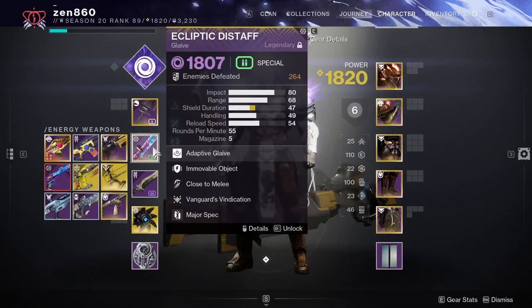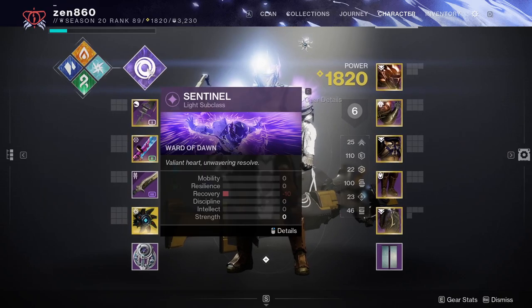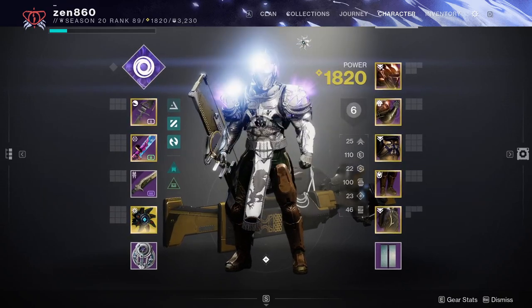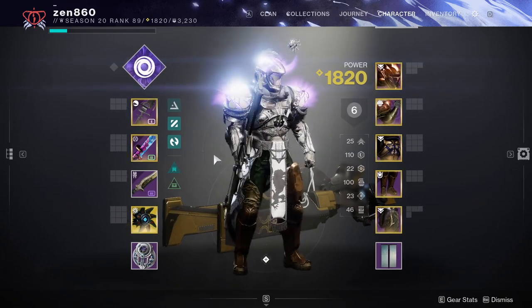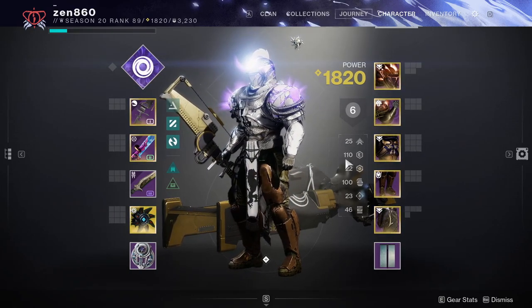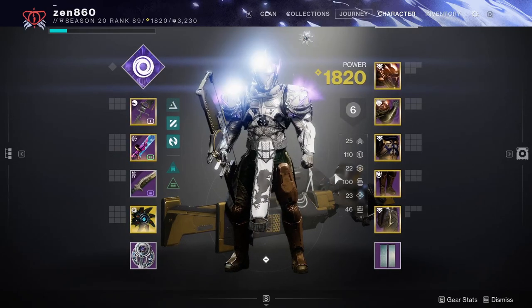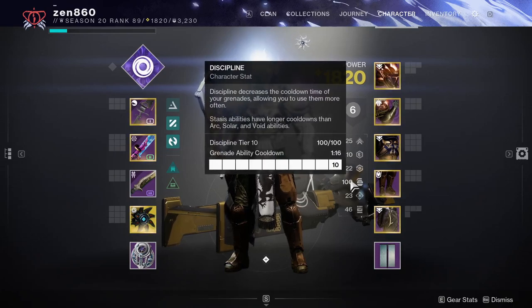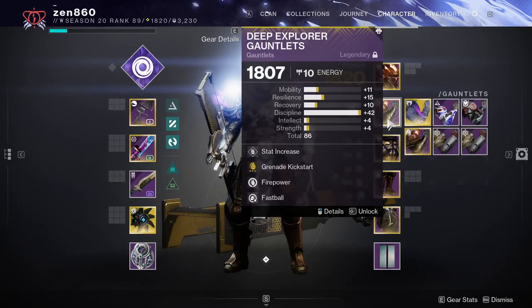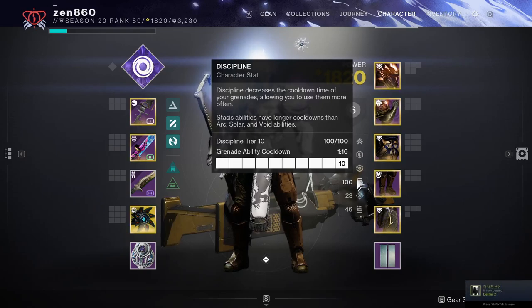The reason we're running this close-range weapon build is because it gives you the fastest clears for this Lost Sector, hands down. When combined with Devour and 100 Resilience, it's very doable and you won't run into any issues if you follow the tips I show you. For your stats, what matters most is 100 Resilience; 100 Discipline is also good on top of that, as it'll give you Devour with the Firepower mod. Now that you know the build, let's get right into the walkthrough.